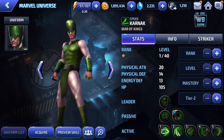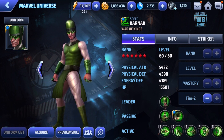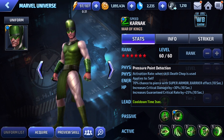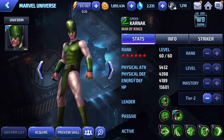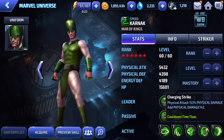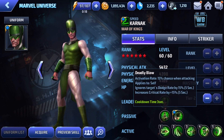This is Karnak, another Inhuman. Bringing him up to tier two: 70% chance of pure super armor barrier effect for 10 seconds, guaranteed critical hits as well as critical damage at tier two. It looks like he can stun the enemy — he's based on stun, which is actually pretty good.